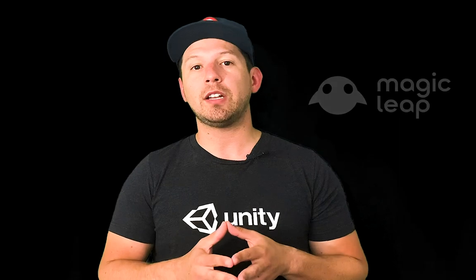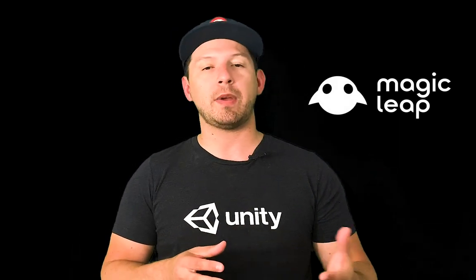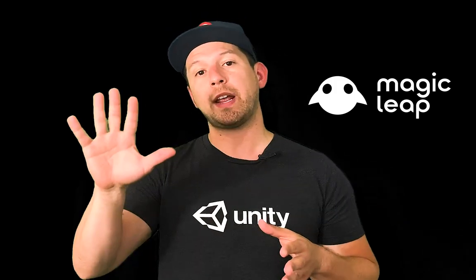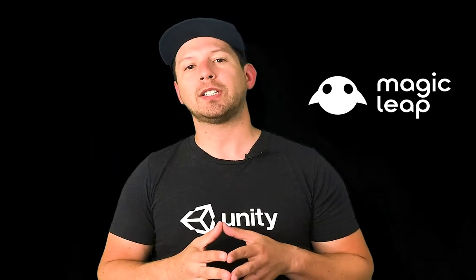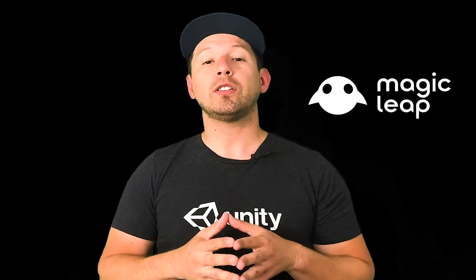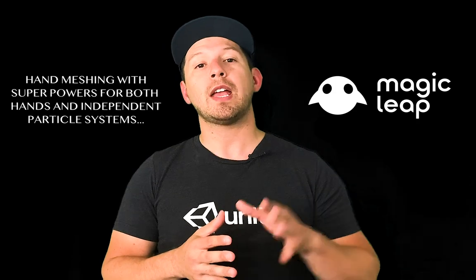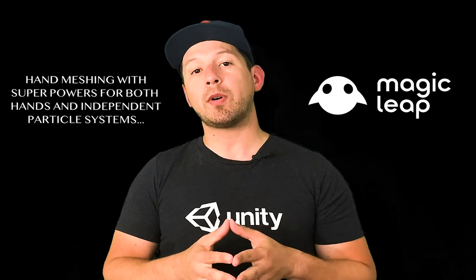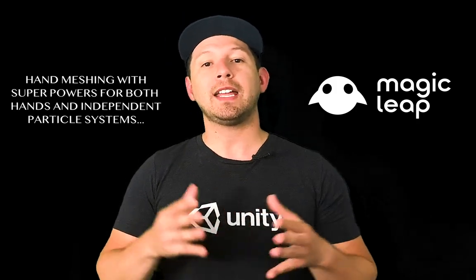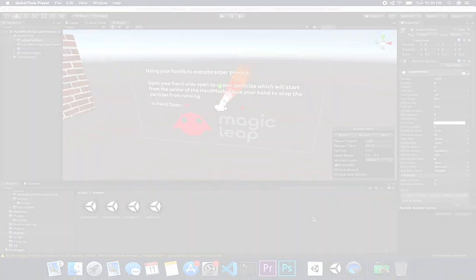Today I'm really excited because I'm going to continue the Magic Leap videos. I showed you previously how to do hand tracking and hand meshing. I also showed you in the previous video how to generate superpowers with your right hand by opening your hand and then closing it, which stops the particle system from spawning. Today I'm going to refactor that code and create a new script that allows us to use both the left hand and the right hand, with independent particle systems for each. Let's jump into Unity and start working on it.